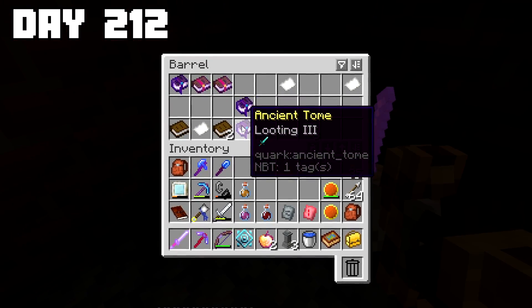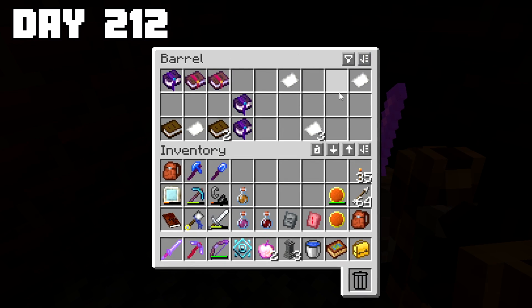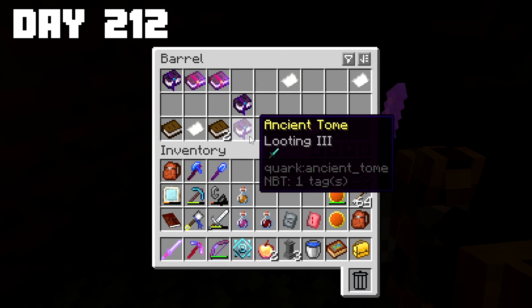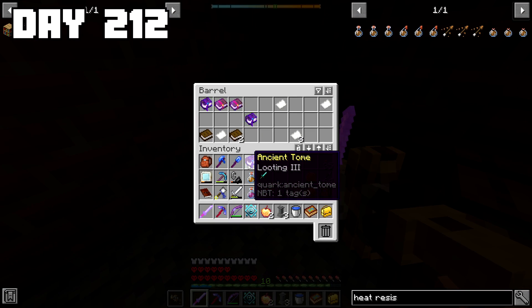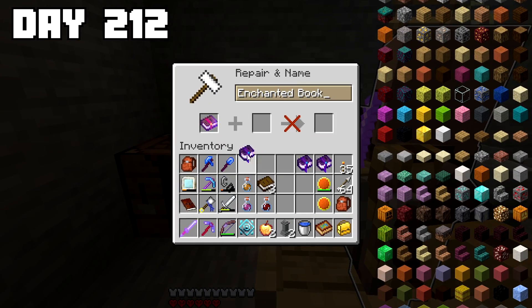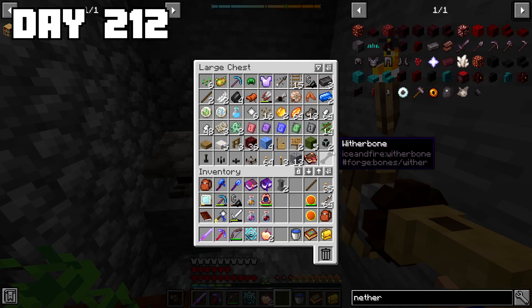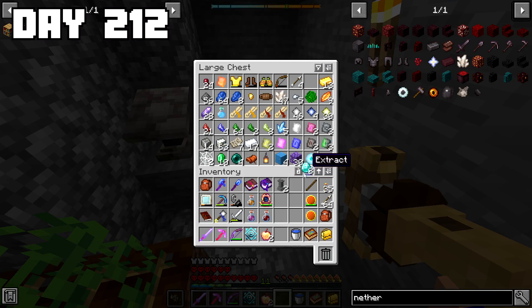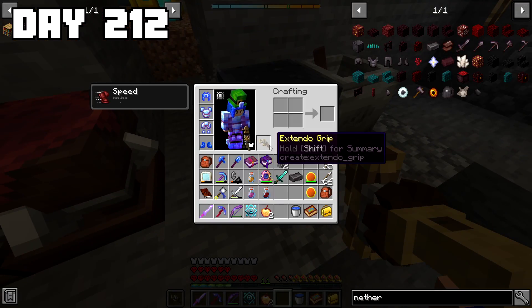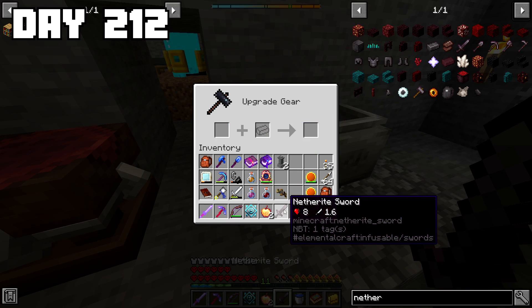The loot in the house was admittedly kinda terrible, but it gave me hope that maybe I could find another house down the line with something really OP. And that wish almost immediately came true, because as I continued to explore, I found another loot chest with a ton of crazy OP items — including a looting 3 tome, which I could combine with that sharpness 6 god book to create a sharpness 6, looting 4 god book. That was obviously way too good to continue passing up on using, so I decided to use one of the netherite ingots I had previously found in that haunted mansion to create a netherite sword to apply this book to.